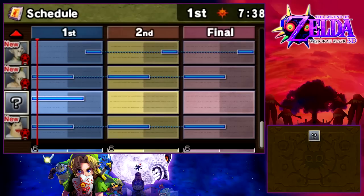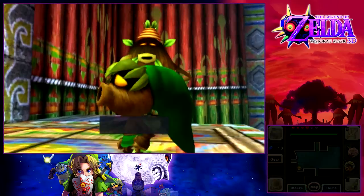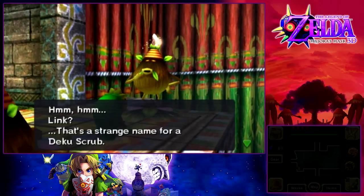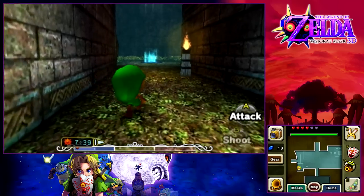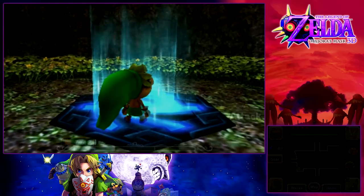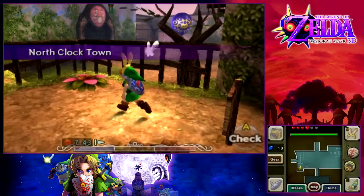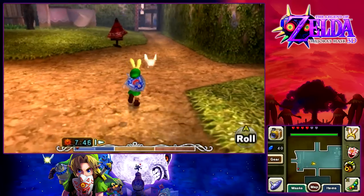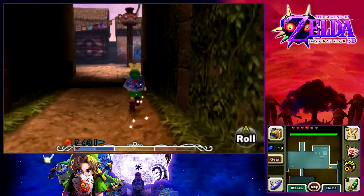We got a fishing hole pass. Originally this would be 50 rupees, but they decided to change that. Thank you, Grezzo or Nintendo, for changing this. Now that that has been taken care of, we'll get our name entered as Link. Come back again tomorrow — it'll be a different course. We're going to have to beat this minigame three times across the three days to get the heart piece.